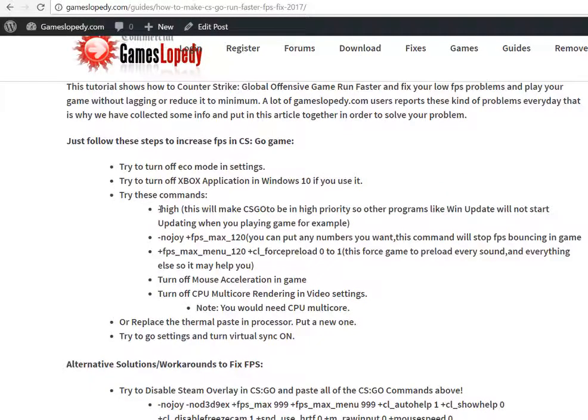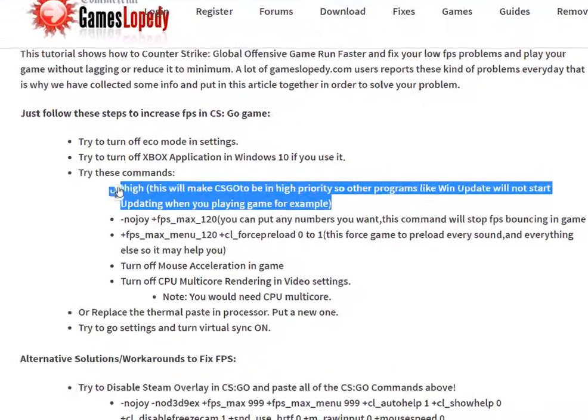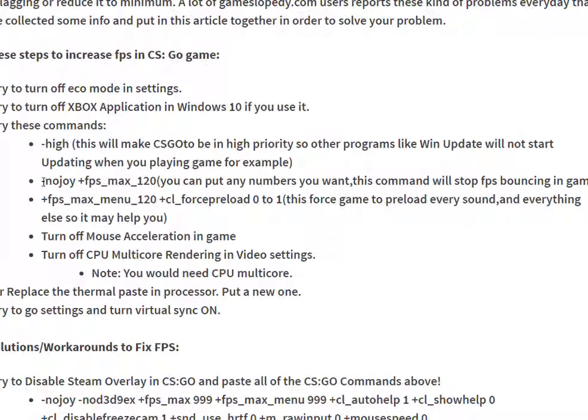You can use these commands in order to make your CSGO game run faster. The high value sets your game to high priority compared to other programs — for example, it can close Windows Updates when you play. Another command is 'no joy' plus 'FPS max 120' — you can put any number you want, and this command will stop your FPS from bouncing, like decreasing and then increasing repeatedly.